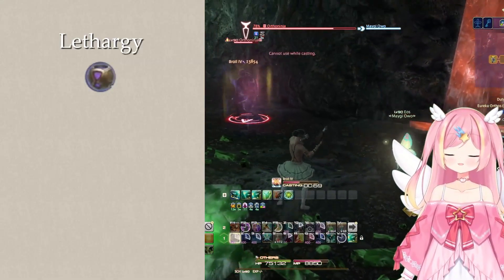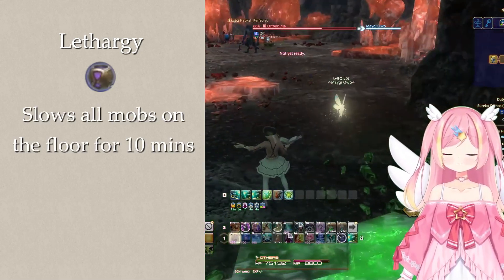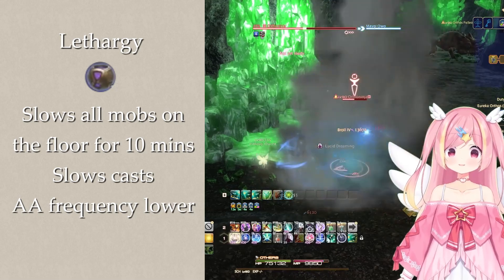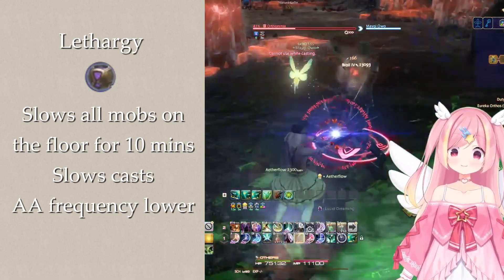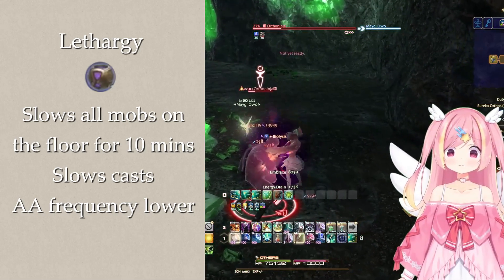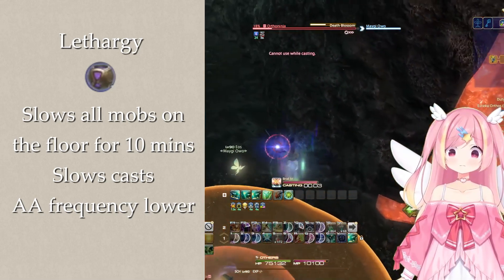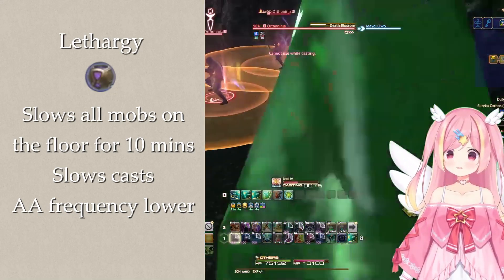Lethargy inflicts a very potent slow on the entire floor for 10 minutes, causing casts to be immensely slower and auto attack frequency to be lower as well. Attacks that had late telegraphs will show early, giving you plenty of time to react. This is great to use if you're uncomfortable with certain mob mechanics, and can also function similarly to a Witching, allowing you to pull a lot of mobs with less danger — whether you're setting up for a Storm play or just doing a big AoE pull.